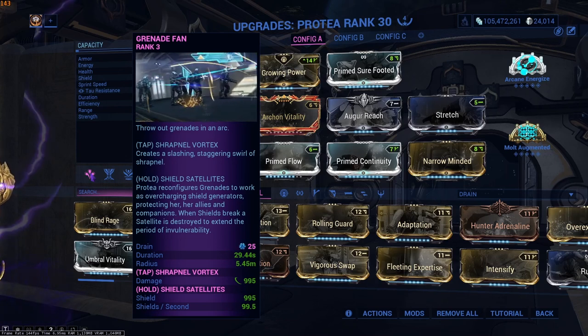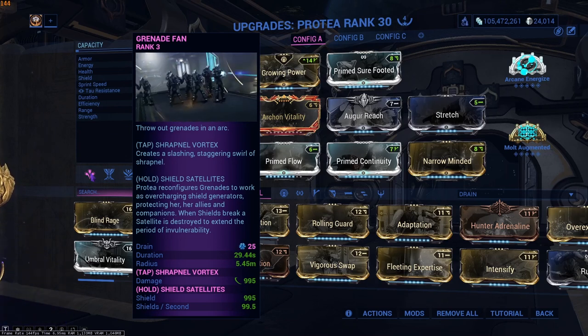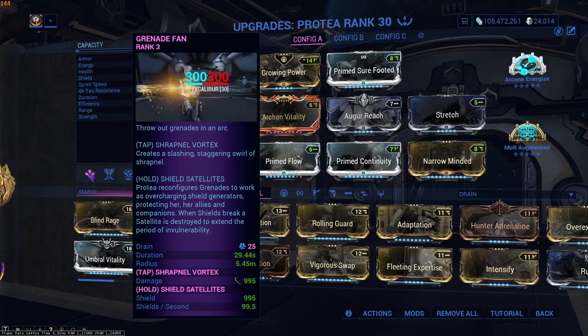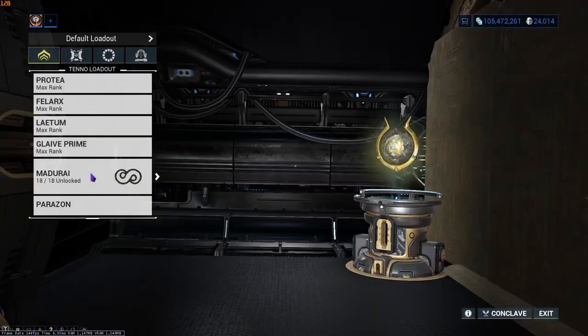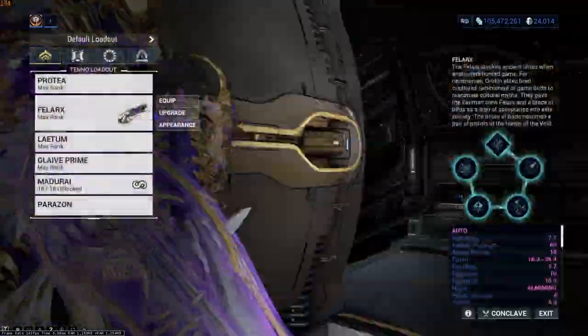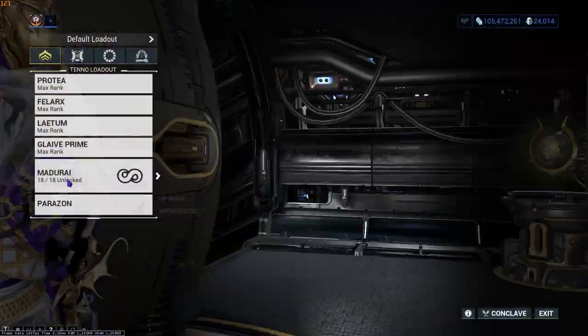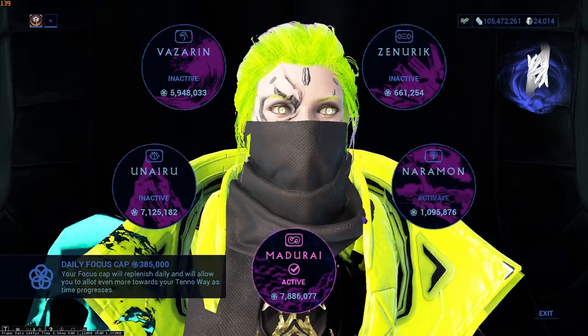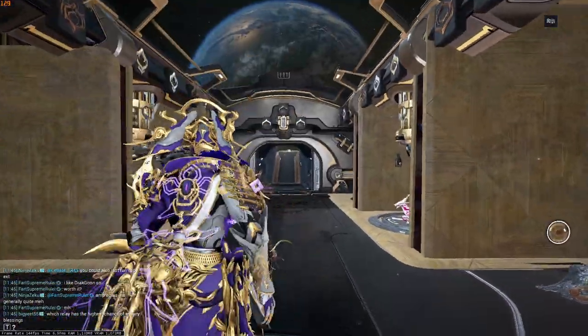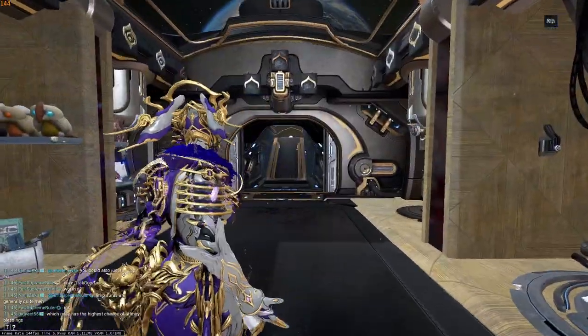We use the Shield Fans to keep you shield gating basically all the time, but you'll never really need to shield gate with this anyway because everything just dies. Obviously the same thing applies — Glaive builds, Latem builds, Relax builds. I'm using Madari just because it's easier to kill the ghost Thrax units when they're at a really high level, but you can use whatever you want.